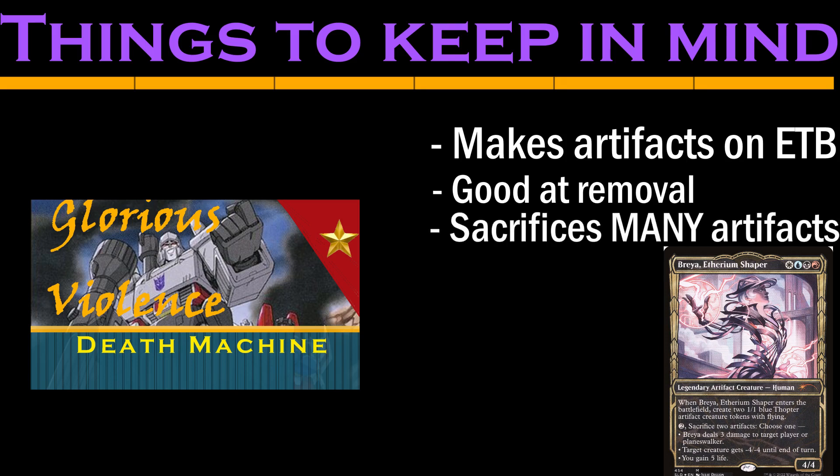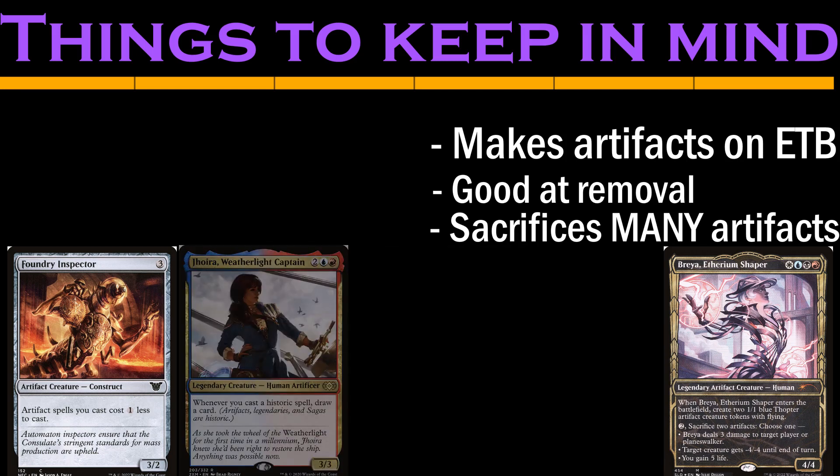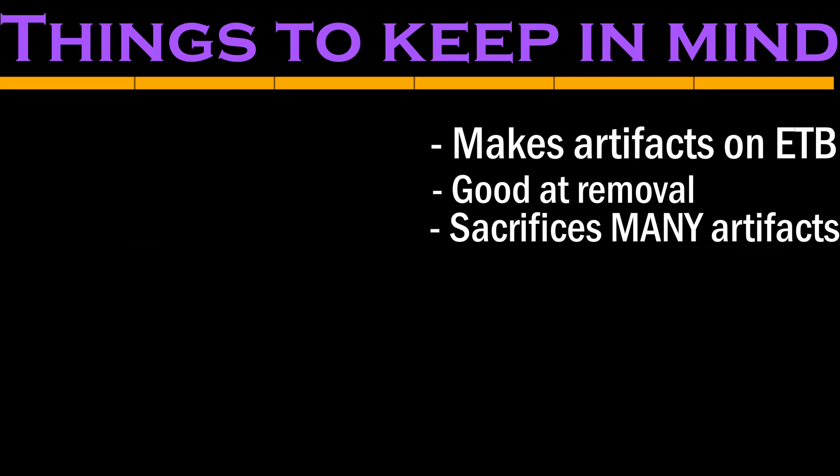This is an artifact-sac deck. Nothing about Breya helps you cast artifact spells or rewards you for casting them. But so much of the top cards on her EDH rec page do — Foundry Inspector, Sai, and Joyra all care about casting artifacts. But it feels like we'd be better served by focusing on effects that want our existing artifacts to go to the graveyard. After all, our commander sends our artifacts to the yard two at a time, but we only draw one card a turn, so we'll burn through our artifacts faster than we can cast them.